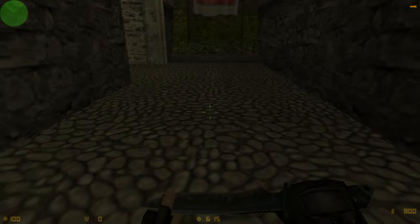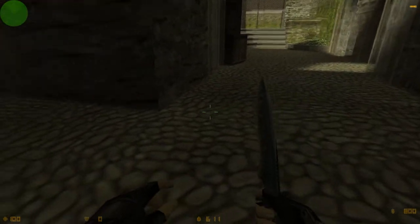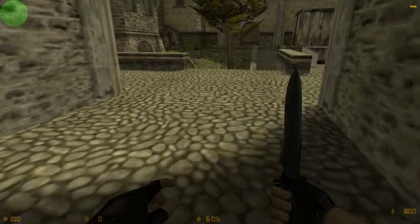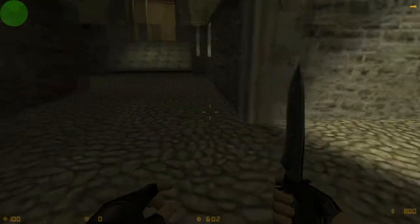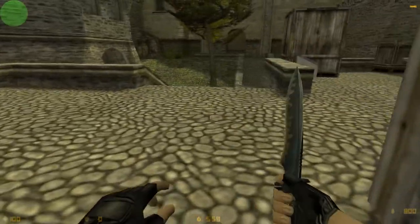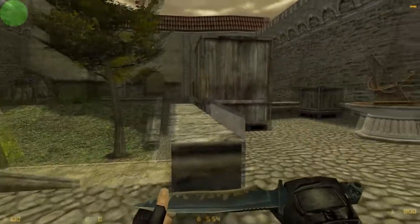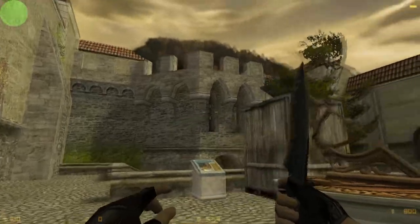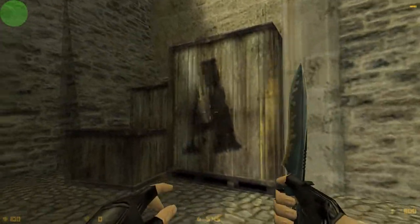The stone texture too — it's almost trippy in the design of it. It almost kind of flows in a way. It's a very interesting stone layout and texture. But alright, that was DE Piranesi — that's pretty much everything.